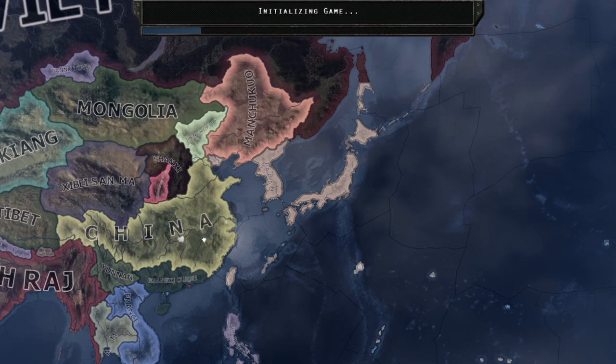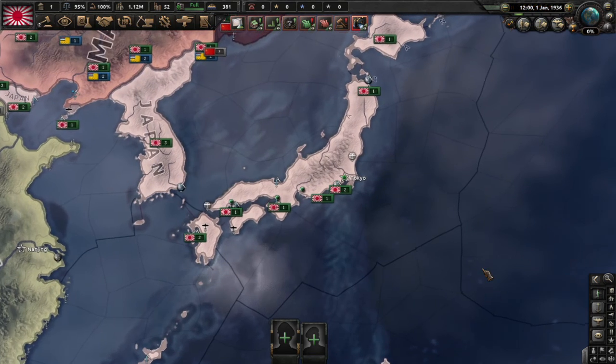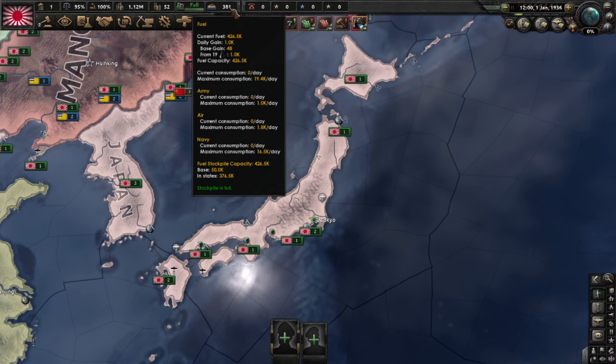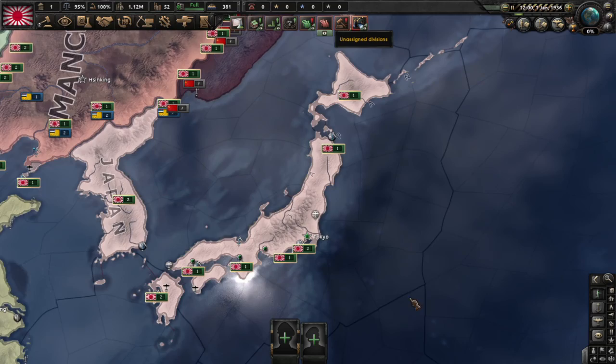I don't know what Japan 1 is but Japan 2 is this. Some more Hearts of Iron content on the channel — I love it. This is going to be a YouTube let's play; I'll keep most content in and may cut a little bit of slower parts. This is our starting position in Japan 1936: we have 16 mills, 22 civvies, 14 dockyards, and we start off with roughly about half a million men.